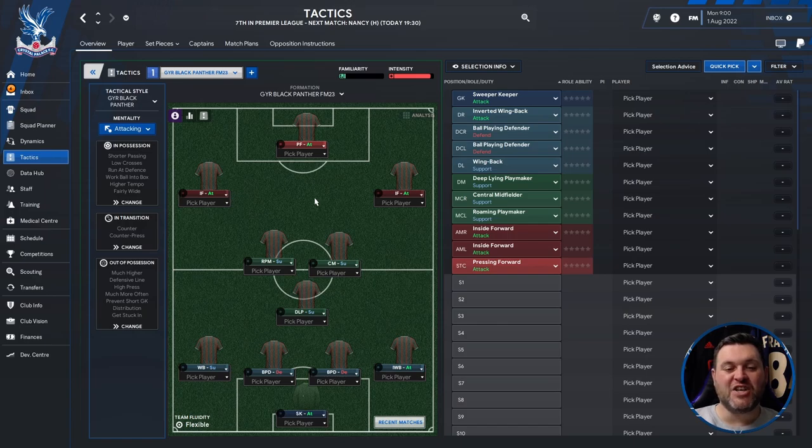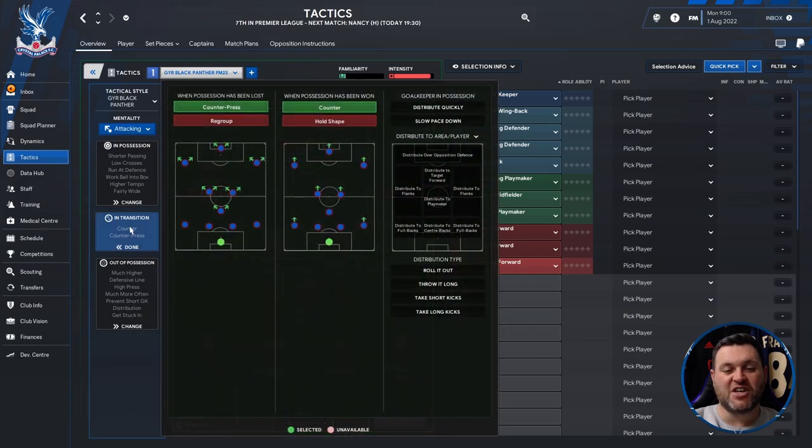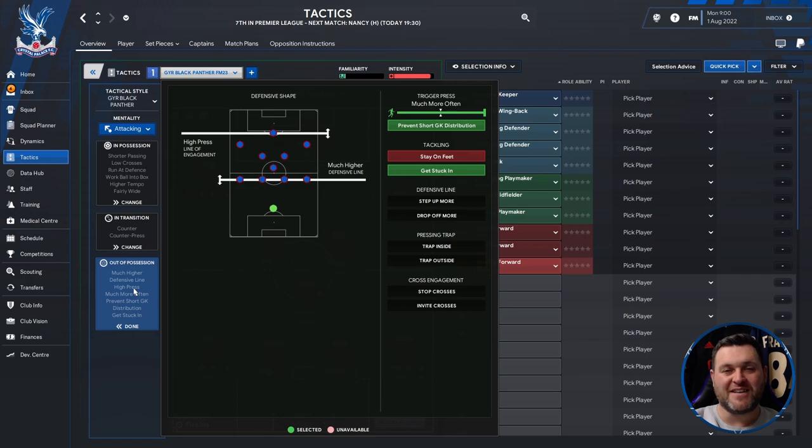This is the GYR Black Panther FM23, and the tactical style is also called GYR Black Panther. The mentality of this tactic is attacking. Looking at the in-possession settings, in-transition settings, and out-of-possession settings, you can see how the tactic is set up across all phases.